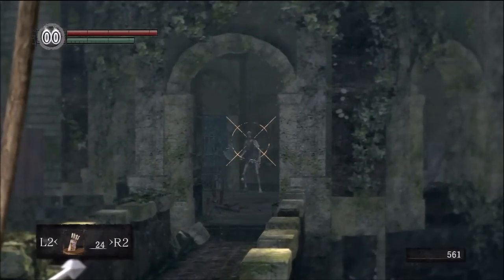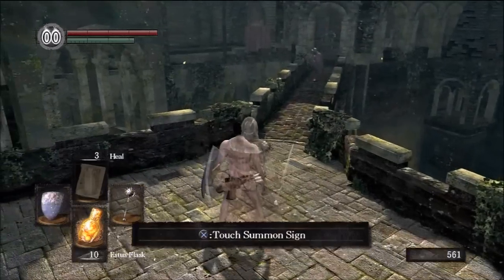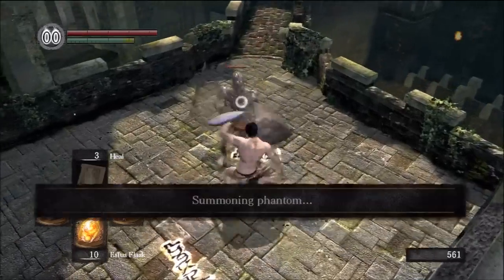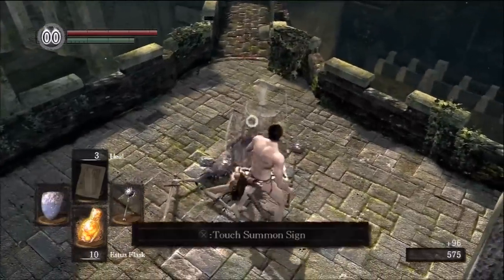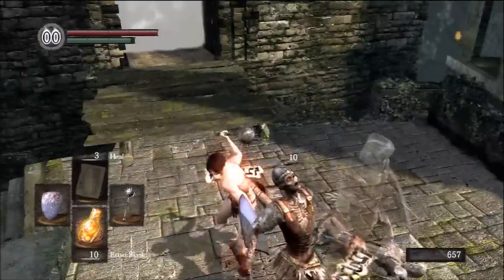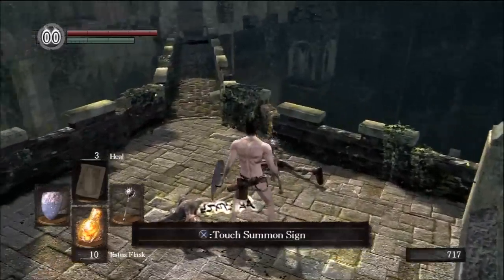I'll pull one of these axe guys in here so I don't have to worry about both of them. Here's another good use of the invincibility frame with the critical — I parry this guy and riposte so I can be unharmed by the other battleaxe enemy. It worked like a charm.